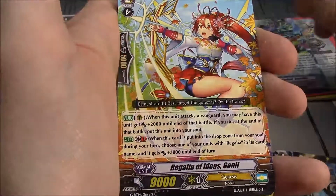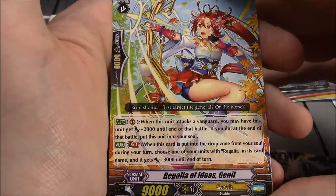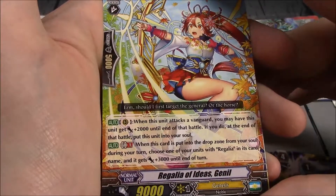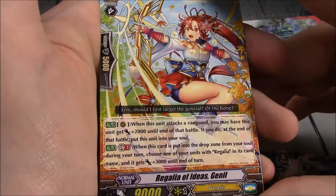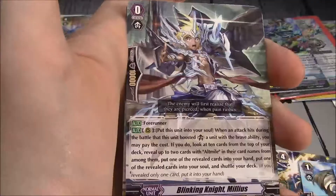Stealth Beast Mist Frog, Revolting Bolt. Regalia of Ideas Ganil — Grade 2, 9k. When this unit attacks a Vanguard, you may have this unit gain 2k; if you do, at the end of the battle you put it into your soul. And GB1: when this card is put into your drop zone from your soul during your turn, choose one of your rearguards with Regalia in its card name — it gains plus 3k until end of turn. Blinking Knight Milius. Saw the Regalia of Offering, Offer Angel — a draw trigger for Genesis.